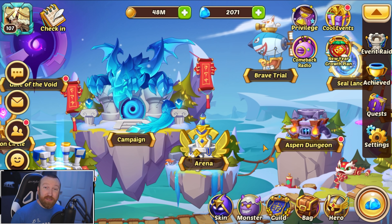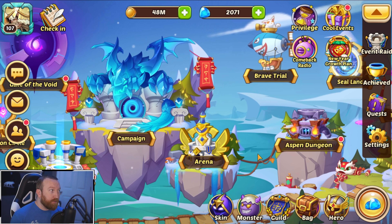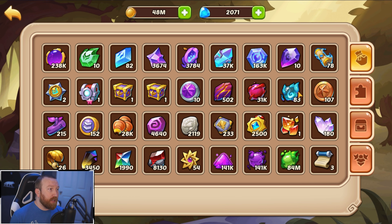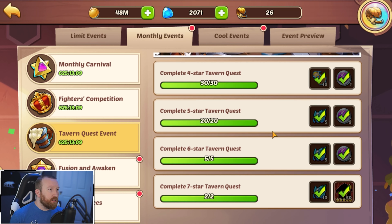What's up guys, Barry Gaming here back with some more Idle Heroes. Today we're on the free-to-play account and we've got some things to do — we need to do some profit orbs. We already have 80 profit orbs, and in our monthlies we can get five more.